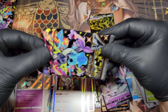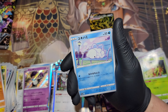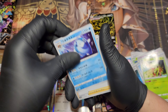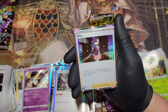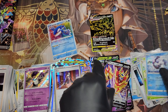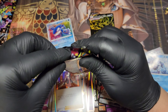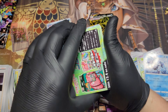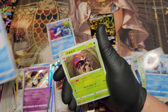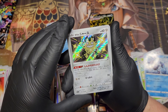I almost forgot to mention — if you are interested in pricing out your Japanese cards, one of the most reliable sources I've found for English pricing of Japanese cards would be Toad and Troll. I've been using it a little bit and the prices seem to be more accurate based off current market value. We got a Marnie, an Amazing Rare Kyogre, and a Zamazenta V — very, very nice.